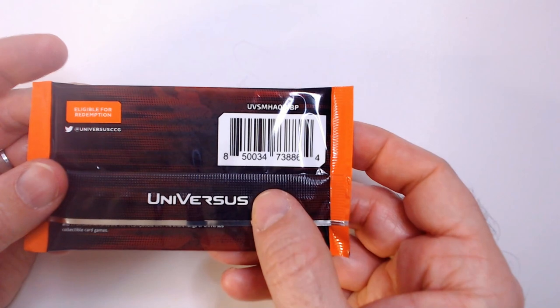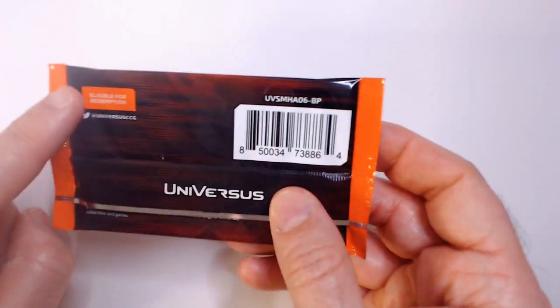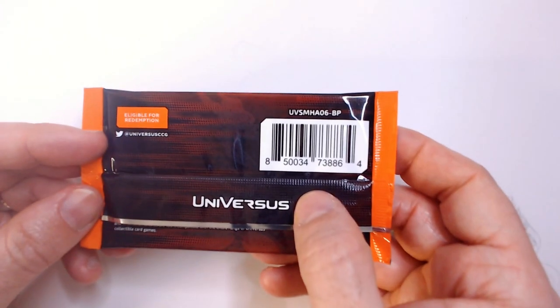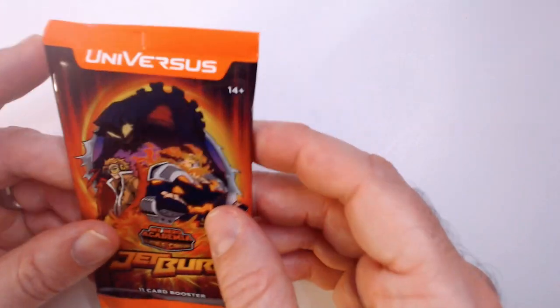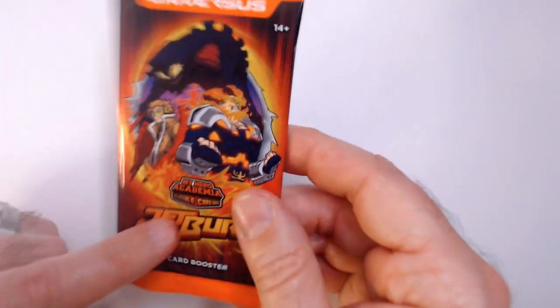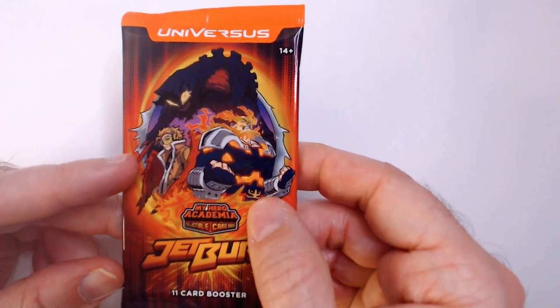Nice orange design. I got a little Redemption token. I think if you collect these packs you can save them up for points to buy something on the website or something like that — I don't know how that works. This is 14 and up, so it's still the My Hero Academia IP for this set.